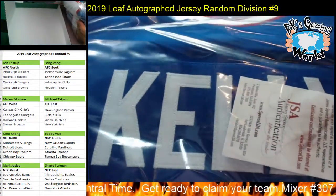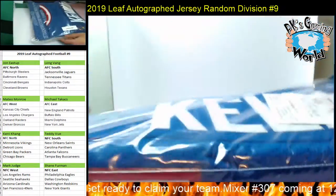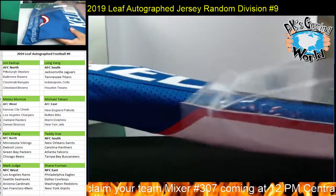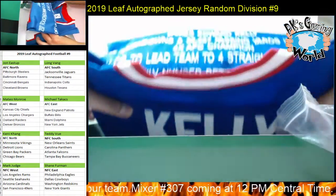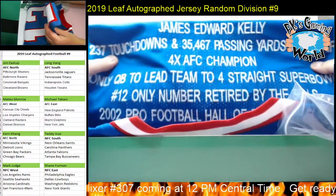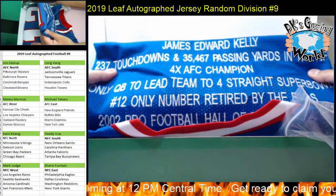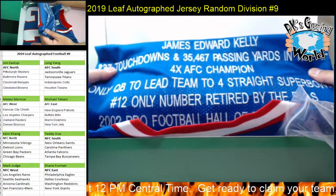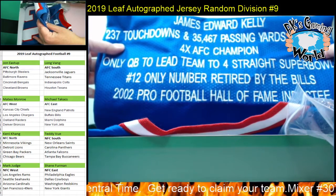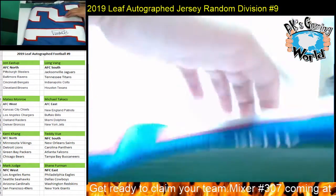Look at that - Jim Kelly! I don't usually take it out but this is a sweet jersey. Look at that sweet jersey. James Edward Kelly: 237 touchdowns, 35,467 passing yards in the NFL, four-time AFC champion. Look at that - it has all that written right on there. That's sweet.